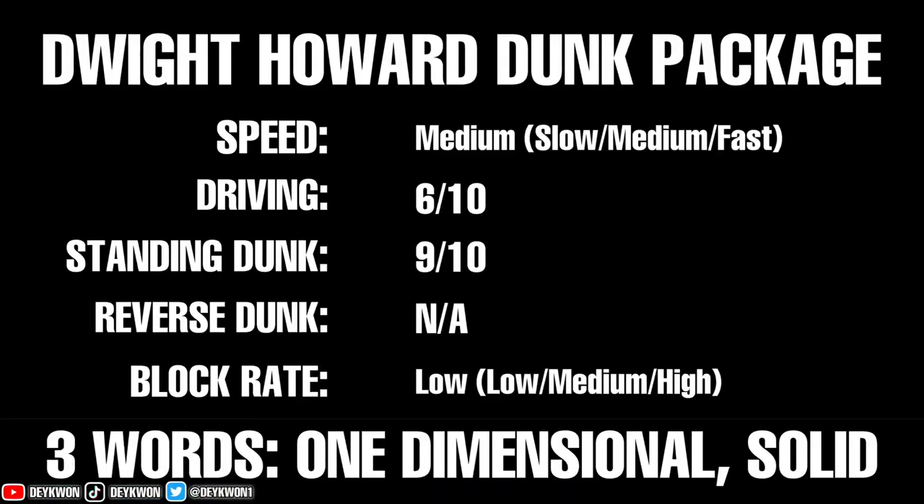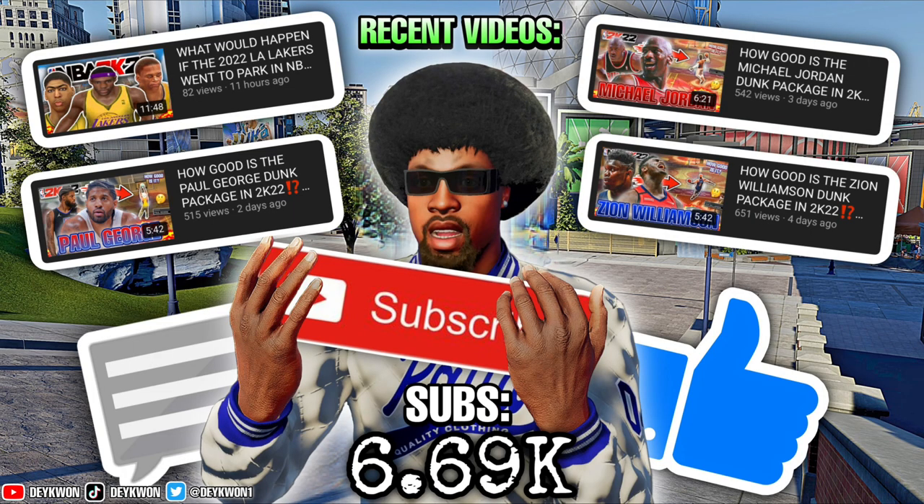The standing dunks are solid. Dwight Howard dunk package — Speed: Medium. Driving dunks: 6 out of 10. Standing dunks: 9 out of 10 — it would get a 10 but those back scratchers, I don't know about those. A 10 would be the Daryl Dawkins reverse dunks. Block rate: Low — because of those driving dunks and those back scratchers we didn't really see pop up too much. Three words to describe this dunk package: one dimensional, and just solid. Not too bad, not over the top good, just solid. If you enjoyed the video, make sure you like, comment, and subscribe.